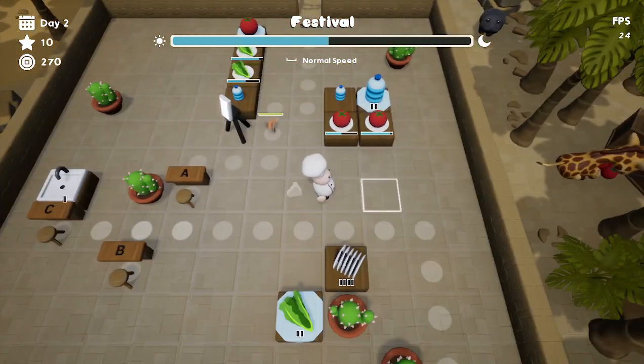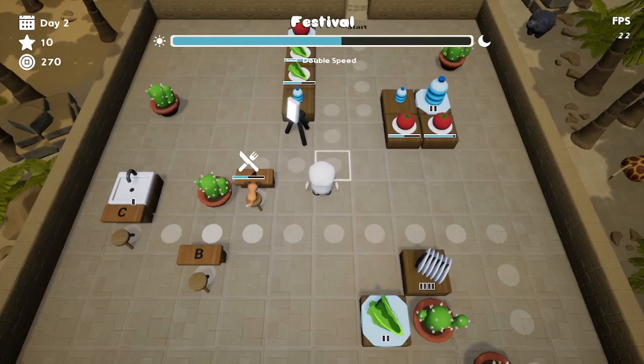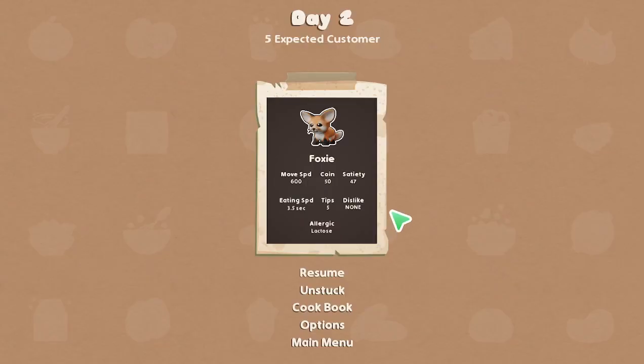So it's a little tricky to know — and I suppose if I need to go at normal speed and hit escape, I can find out what he doesn't like. Dislikes: none — so he should be fine.